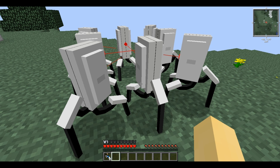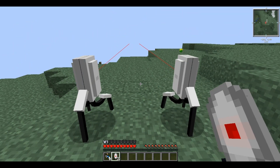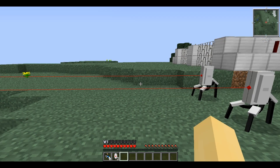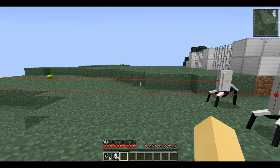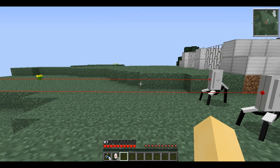It can be placed facing any of the four flat sides of a block or diagonally. When you place it, it is always facing away and it emits a red beam — this is its line of sight. It can see for 25 blocks and will shoot any animal or monster that comes within its cone of vision.